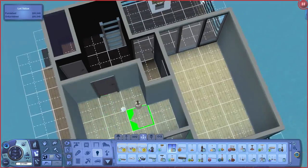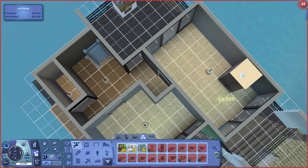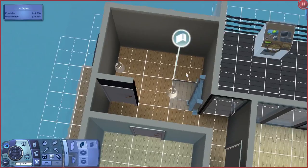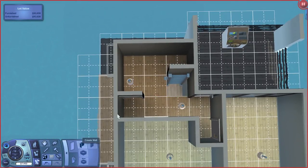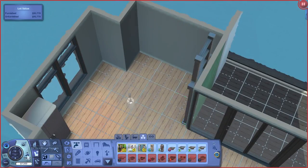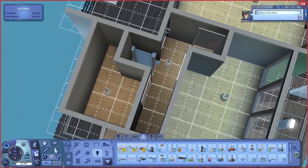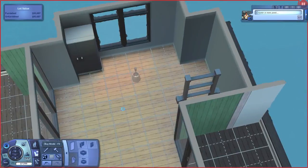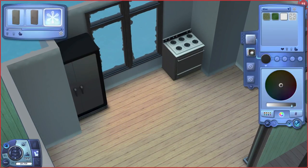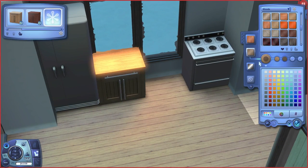We're on to the interior now, which is pretty bare-bones because this was a starter houseboat, but I tried to make it look as nice as I possibly could. What happened here was I was originally planning on using that all-in-one bathroom, but then I realized it cost like 4,500 simoleons and there just wasn't enough money left to put that in. So I had to put in a regular old bathroom, except there really isn't a whole lot of space in here so I was trying to figure out how to fit in everything I needed.